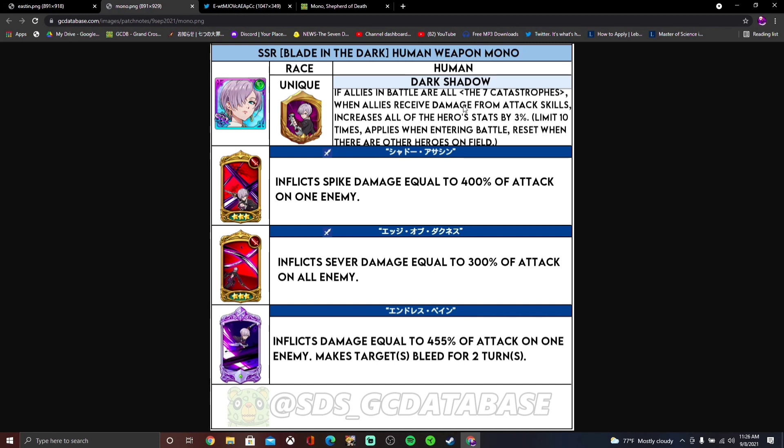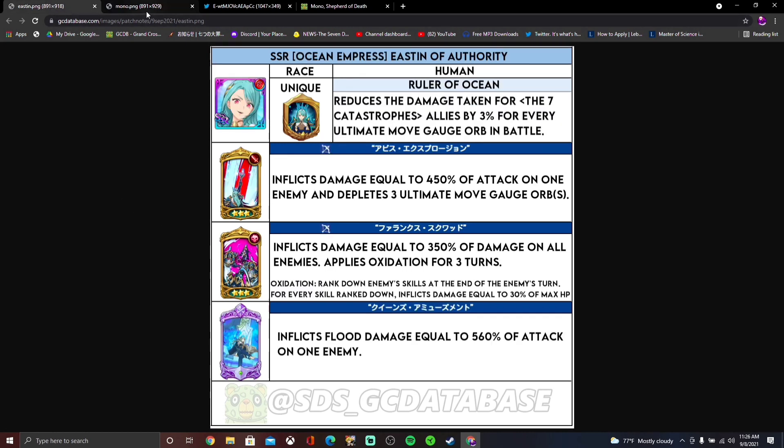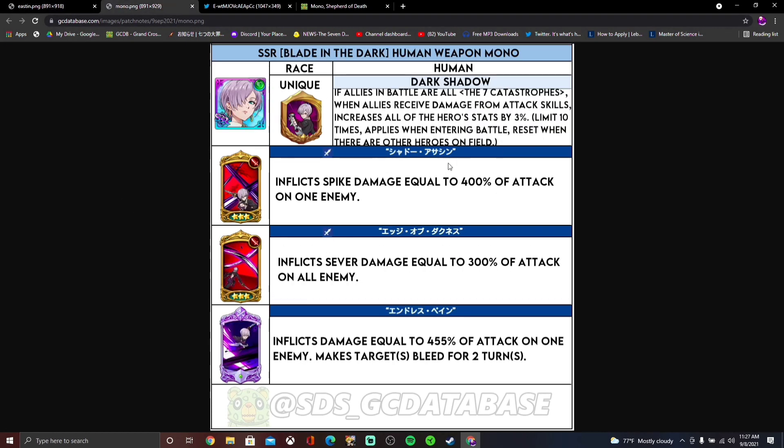She kind of reminds me of Mikasa — she gets buffed by allies receiving damage. Her first skill is just spike damage, so she'll do two times crit damage if she crits. Her second skill is a sever AoE, which is actually really really good. Her ultimate is the same as the other Mono — she just inflicts bleed.